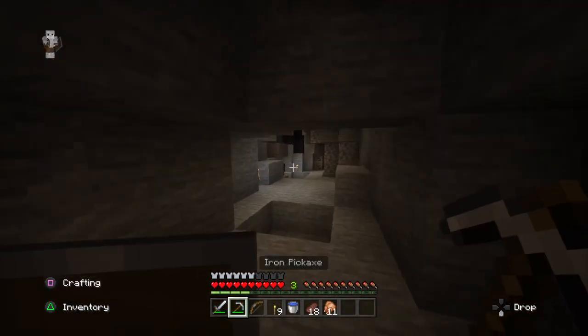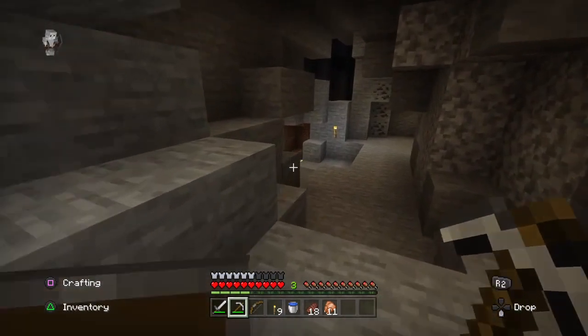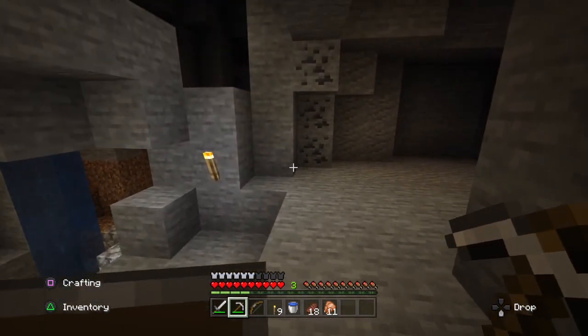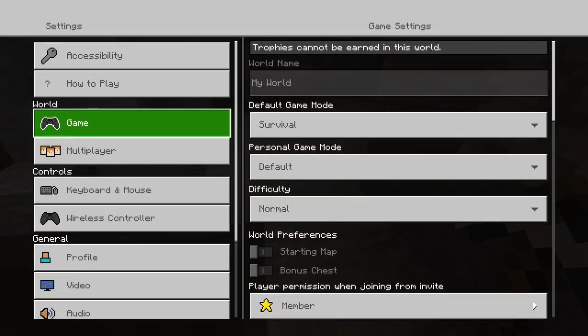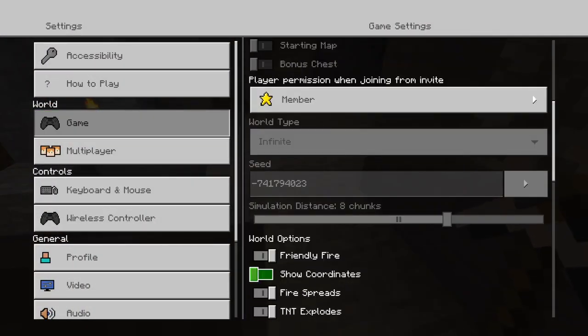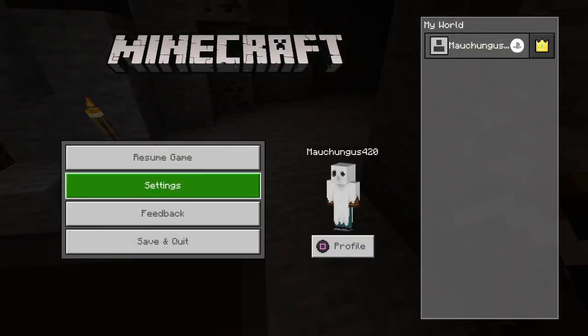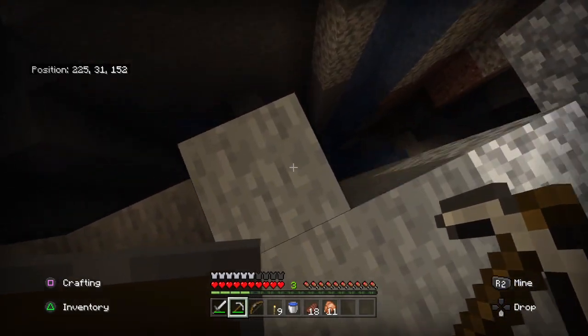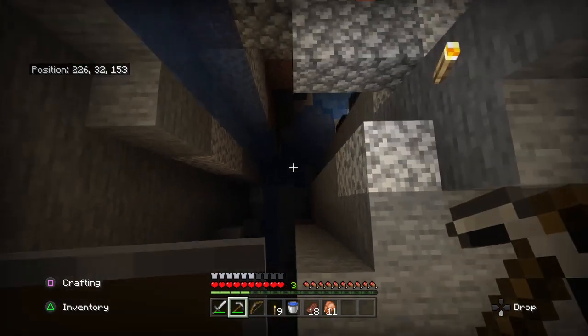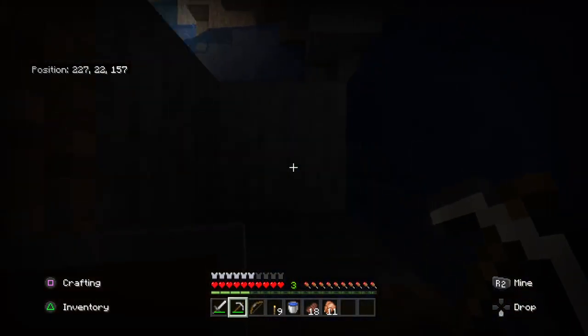The first step is to simply know how to mine it — a pickaxe is really just all what you need. Next, you need to activate your coordinates so you can start finding diamonds. You can start finding diamonds at Y16, but to have a greater chance of finding them, Minecraft suggests searching at Y11 or Y12.